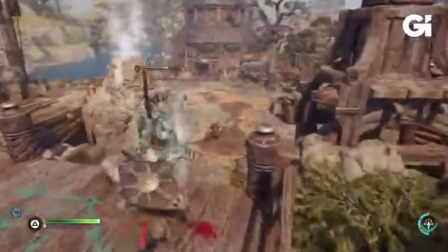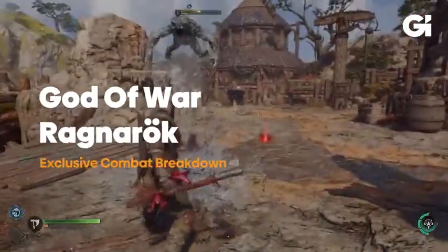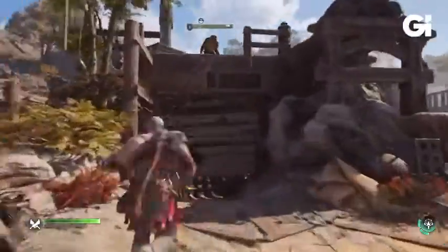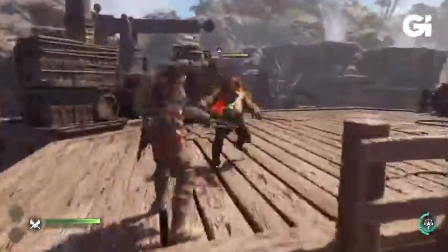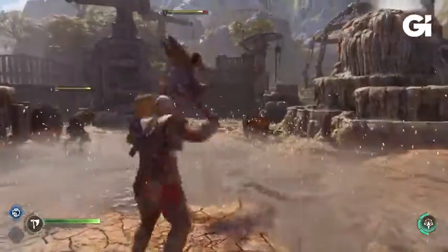In fact, two lead combat designers told me their process is inspired by a badass studio catchphrase: play with your food. And you can see how Kratos lives up to that philosophy, grappling ledges with his Blades of Chaos and launching opponents with the two new Dauntless and Stonewall arm shields.